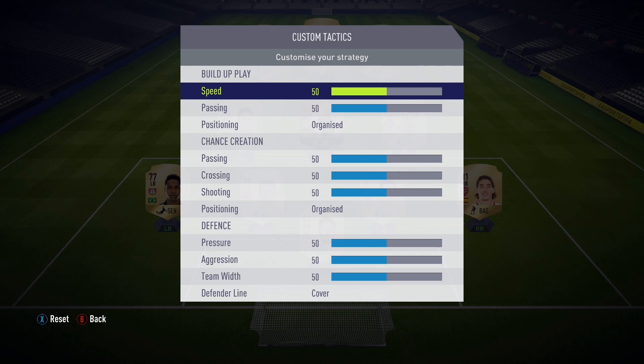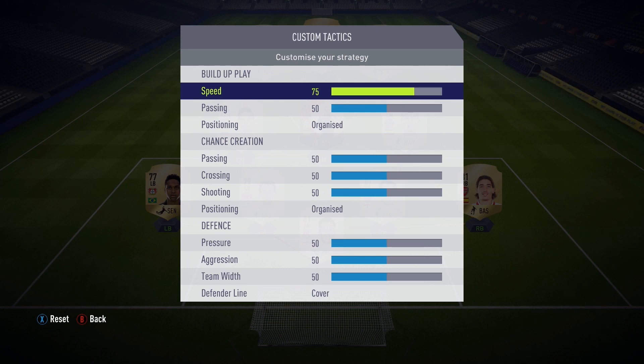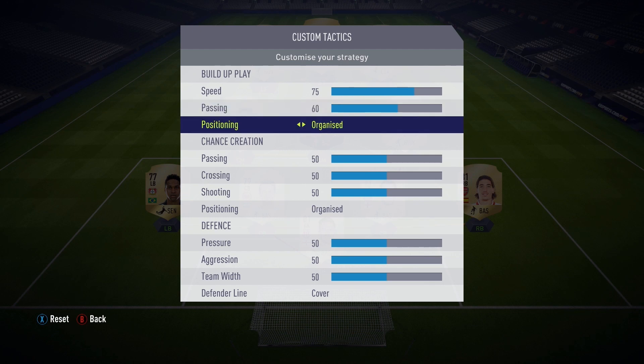Let's start off with speed in the build-up play — you want to move that up to around 75. This is how you get those players to move up the pitch really quickly. That's why this custom tactic allows you to really go for that quick attack, that counter attack, because your players are going to quickly move up the pitch. Then we move over to passing — you want to move that up to around 60. I find that to be the best mix to make sure players are making good runs a good distance from you, allowing for better passing and movement up the pitch. Then move over to position and keep that at organized.